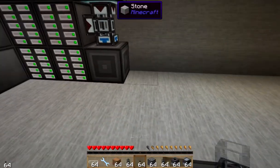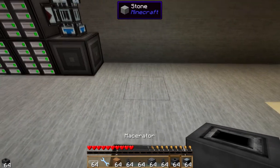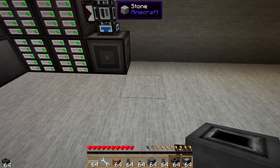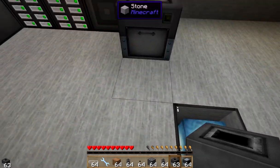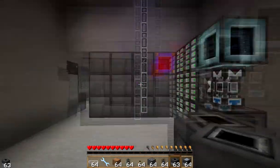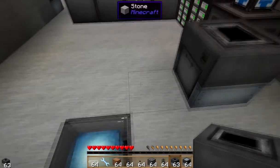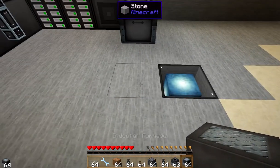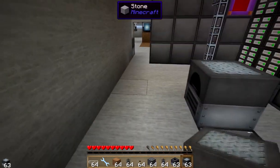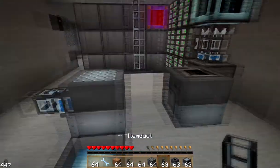First thing we're going to need is our item duct, but let's put in our mace raider first. We want it to be close — there we go, so it can still reach it and power can flow to it. We'll go ahead and shoot it out over there. Next we'll put in our induction furnace, keep it close enough right there, and then we can put our item ducts in.